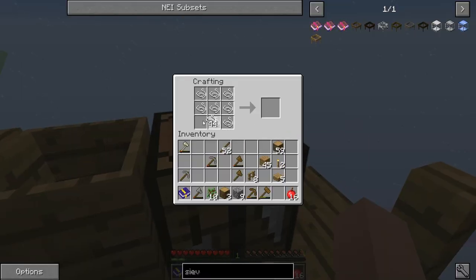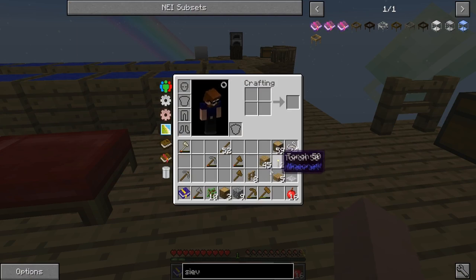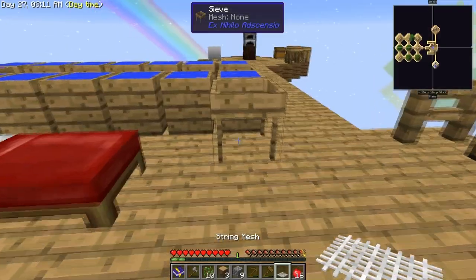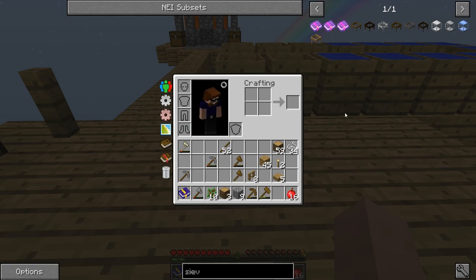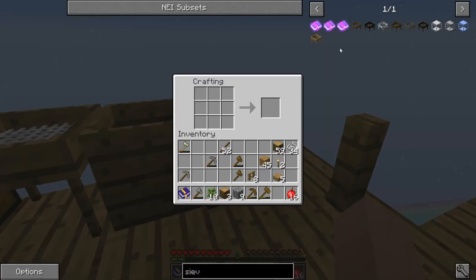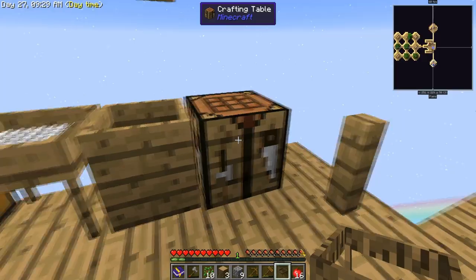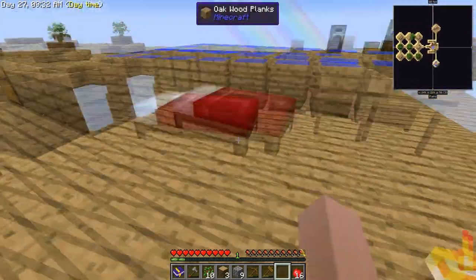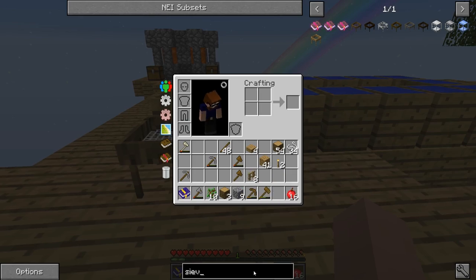We'll make a string version first - two of them. Boom boom - one in here and one here. Compressed, normal, compressed, normal. Now we need to make another sieve because we're going to try to make the very first flint one. We don't have iron right now but we do have access to flint.